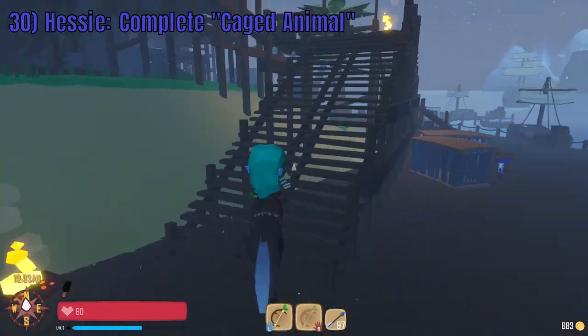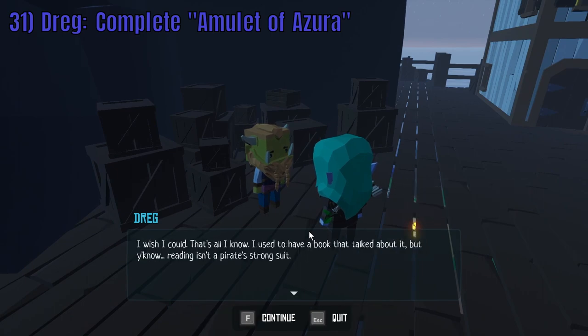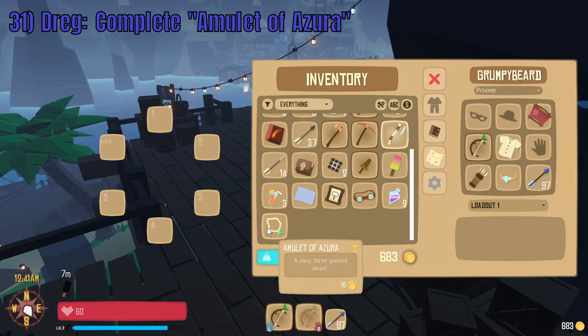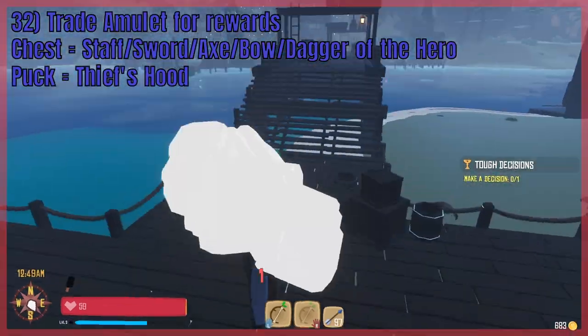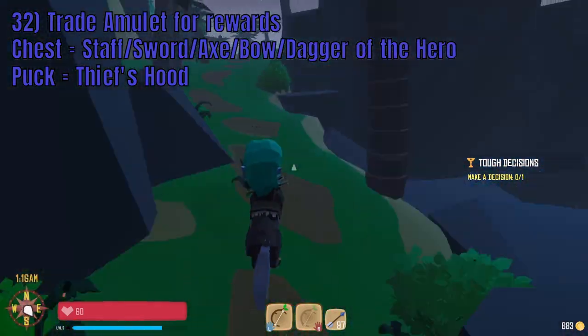By now you should have 100 Reputation with Ramshackle Reef which allows you to accept and complete the Amulet of Azura quest from Dreadic. Upon completing the quest, you are rewarded with the Amulet of Azura. You now have two options: you can return the Amulet to Puck who will reward you with the Thieves Mask, or you can use the Amulet to unlock the hero's chest hidden behind Azura waterfall.